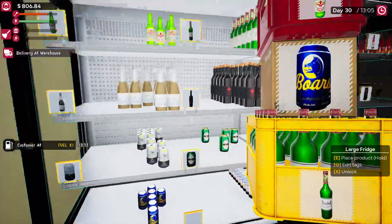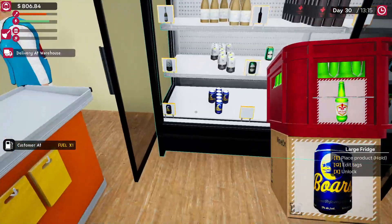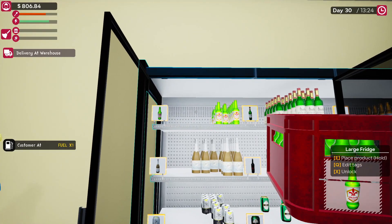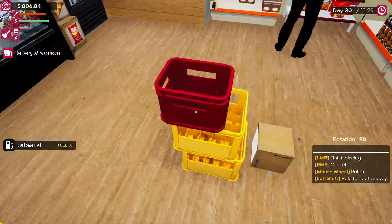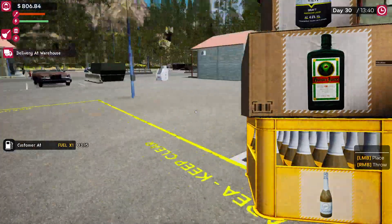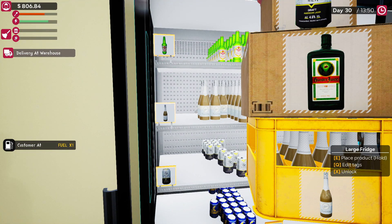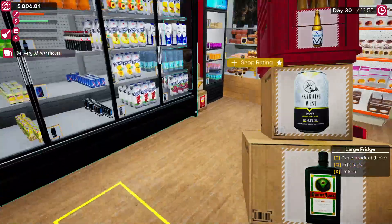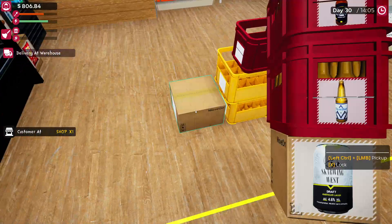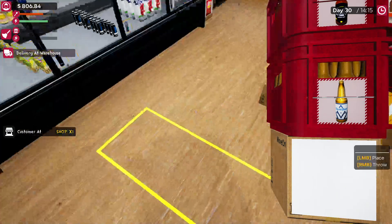Beautiful. Those are right there. That appears to be right there. Again, if I had more money I could get two of each, but we don't. Eventually we'll have enough to get two of each, or more of each. For now, that's all we get. Customer fuel, that's fine. Got plenty of this. This is over here in the corner. Some of these I wasn't out of, but I still wanted to order each of them.